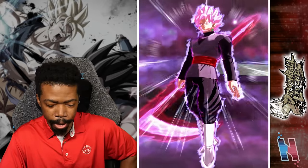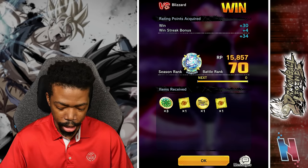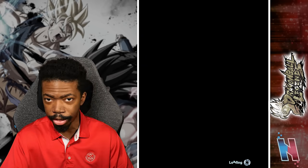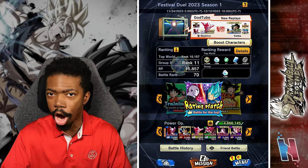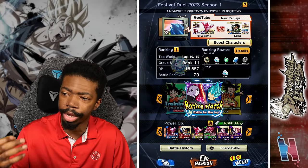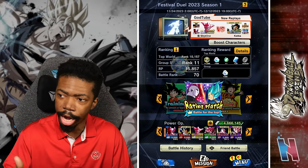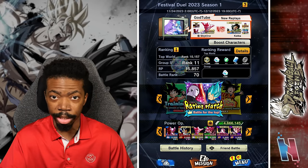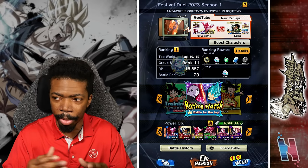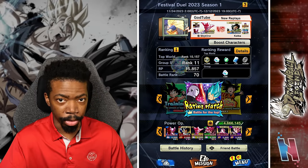Vegeta was able to hold his own very well. What I'm more impressed with is his ultimate attack — especially the longer the battle goes on, because the longer it goes the stronger he gets. He's not only a good defensive option because of his endurance, but he's that sleeper offensive option as well. Against a blue unit, they're not going to be expecting his ultimate attack to hit that hard — because normally at a disadvantage a special move or ultimate attack doesn't hit hard, but Vegeta deals extra damage against blue units and it showed.